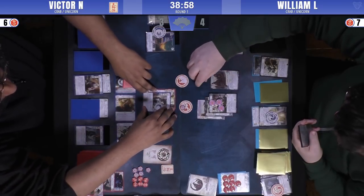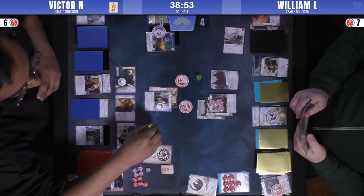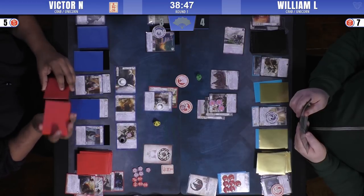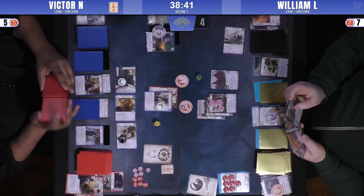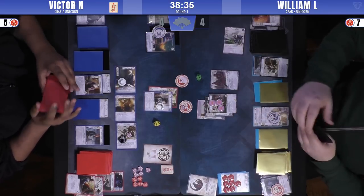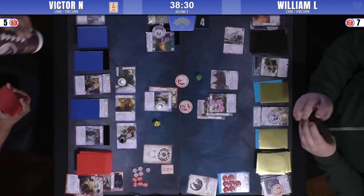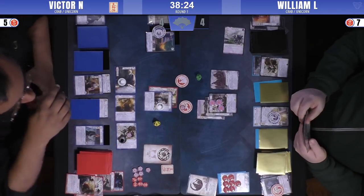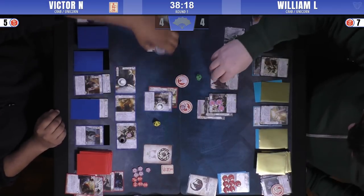So the fan comes down — it's going to cost him an honor. Victor's a very gracious opponent, a very friendly guy. He points out for William — who may not have forgotten — that William has the option of buying that fan if he wants to win this conflict. I think Victor's very okay with that. Absolutely, that's the reprieve — he wants to force that. Actually, Victor attacked water. I'm not entirely sure why. Well, he gets to unbow his Keeper. But it's a military, yeah — the Keeper's stronger defense.